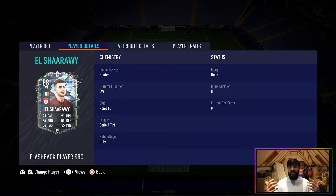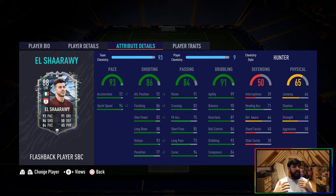I used a Hunter chemistry style to boost pace and shooting. You could go with a Dead Eye or an Engine, but I like the Hunter most, especially to help with shooting. In terms of attributes, the 92 acceleration and boosted sprint speed are nice. He also has 99 agility, 93 dribbling, 90 balance, 92 attack positioning, and 85 short passing — all decent stats across the board.